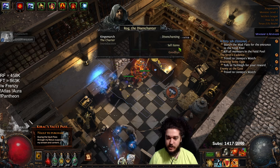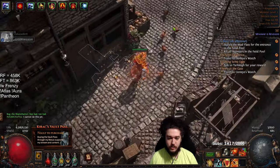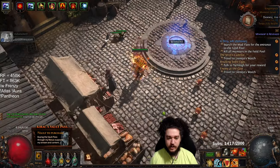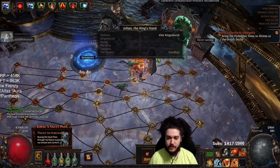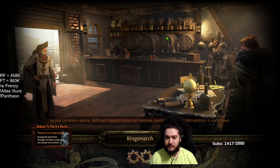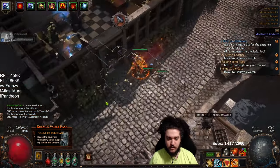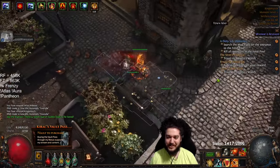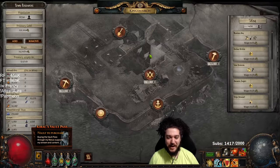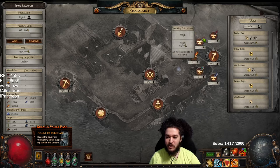A lot of people might be wondering why I'm not just pressing the V button to interact. My town's actually bugged — I'm sure other people have this issue — where if I talk to this guy, all I have is 'visit King's March,' and even if I press the button to interact with my town it doesn't do anything at all. The only way I can actually do that is by clicking this town map, which is kind of a pain.